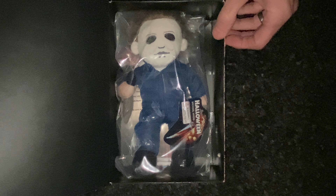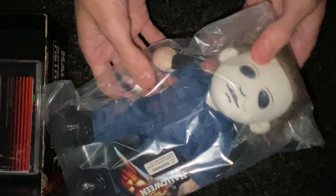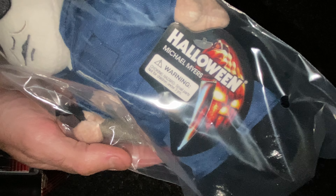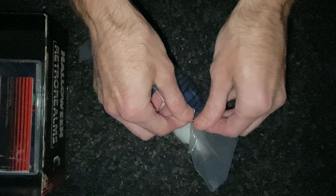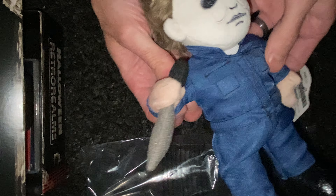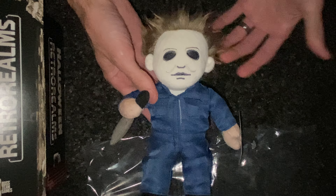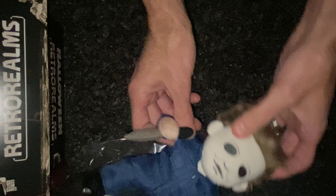We pop it open. You get Michael Myers right on top — little plush doll, pretty cool — in his own little baggy with the little Halloween tag on it. Let's get him out here. You can see him a lot better out of the plastic. Pretty neat — shoes are nice and shiny, got the crazy hair going on, little signature butcher knife. Pretty neat little extra. Wasn't too crazy about it at first to be honest, but now that I see it in person it's kind of cool.